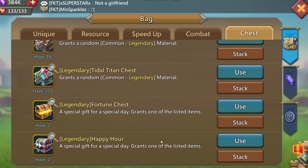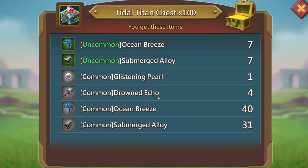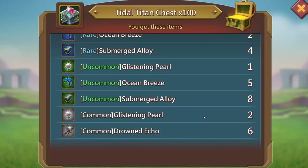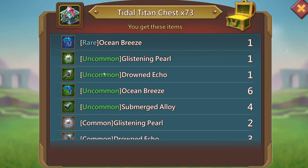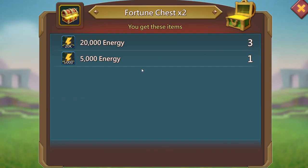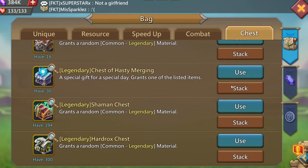Title Titan chest — we do need the pearls. There's two commons right there, not too bad for a hundred drop. There's another common. Open up another hundred — there's an uncommon, very nice, and two commons. Open up the last 73 — there's another uncommon and another two common glistening pearls, very good drop. Open up the fortune chest — just some energy. Happy hour got a speed up, not too bad. Hasty merging — I only use these to merge packs during guild fest.